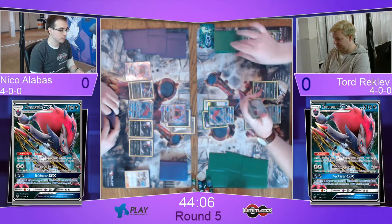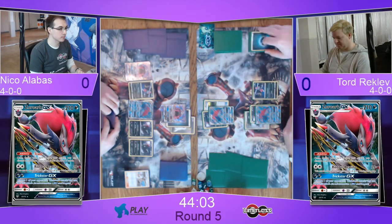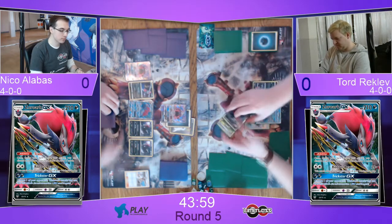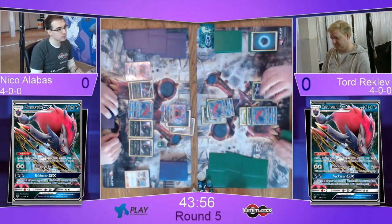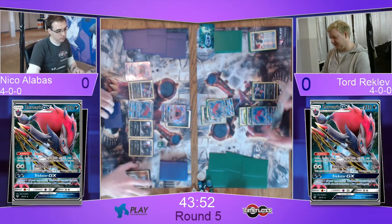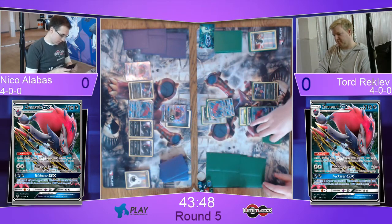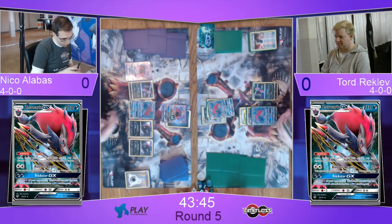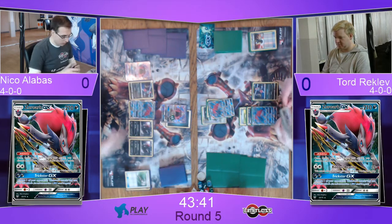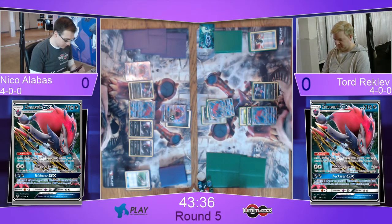There comes another trade, discarding a Dark Energy, draws two. It looks like it's going Enhanced Hammer — that could be pretty big. There is Enhanced Hammer — you could use that to discard the Double Colorless on the Tapu Lele. So now it's up to Niko again. If you were in his position, would you continue attacking with the Tapu Lele or start putting some pressure on with your Zoroark GX?